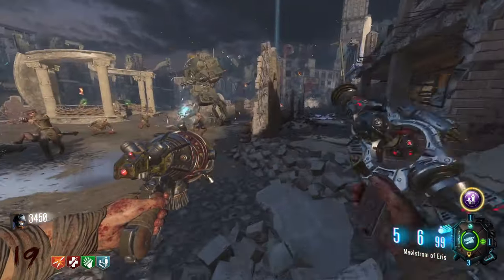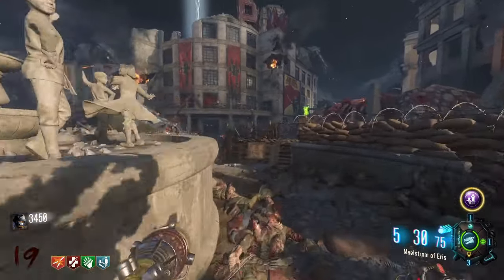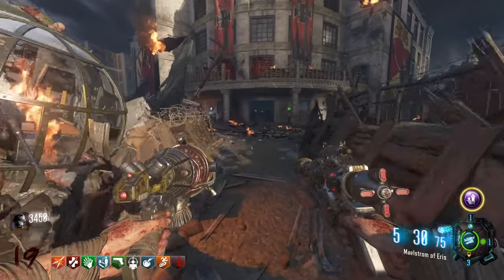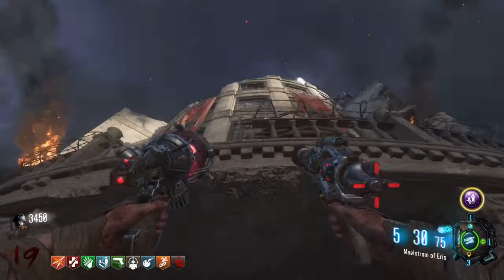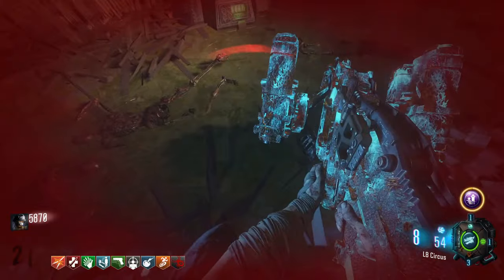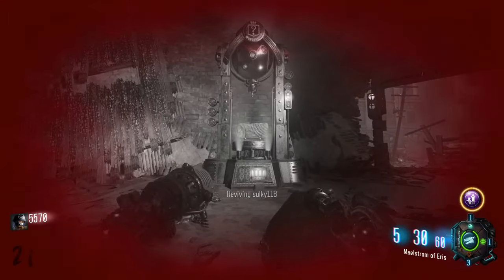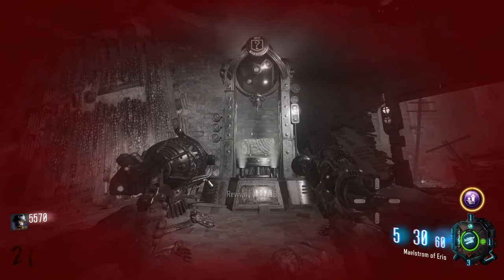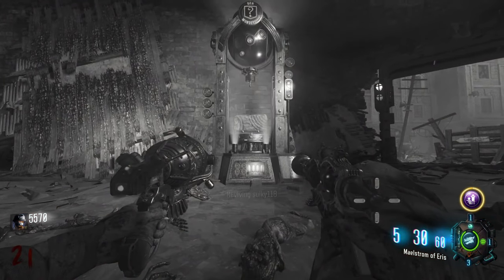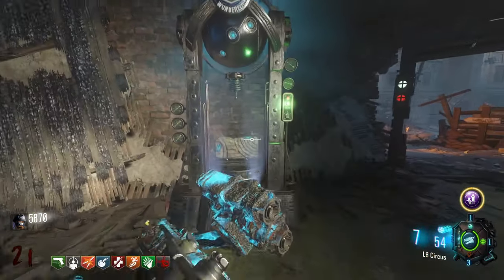Doing the setup can be a little annoying because you have to do the full easter egg on this map. The reason for this is because not only does it give you a Perkaholic, but all your perks are actually permanent as well, meaning when you go down you get to keep them all apart from Quick Revive. You get 9 perk slots permanently, so if you down and lose Quick Revive, all you need to do is head to the Wonderfizz machine and it will always give you another Quick Revive, so in a way you kind of have infinite downs.